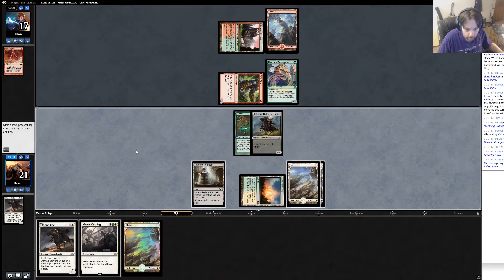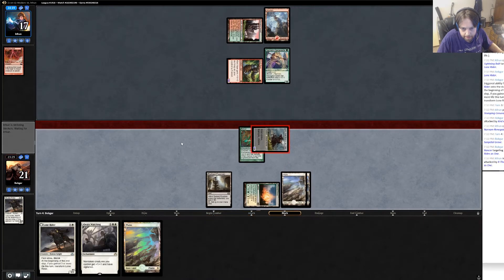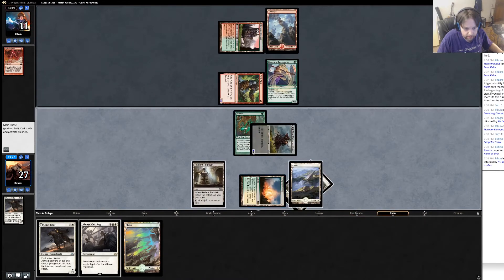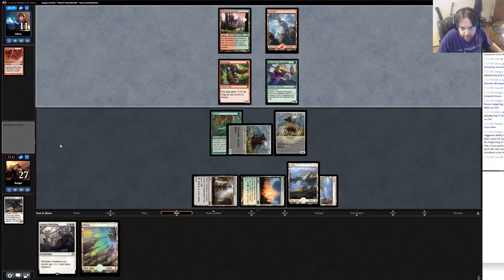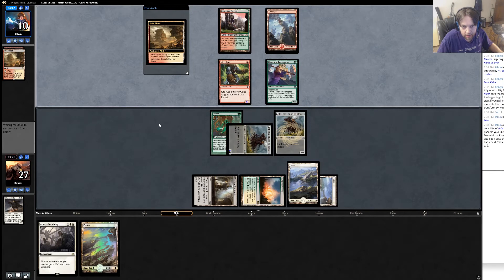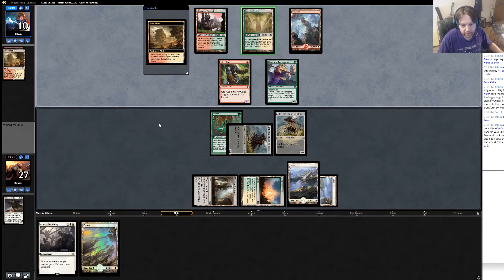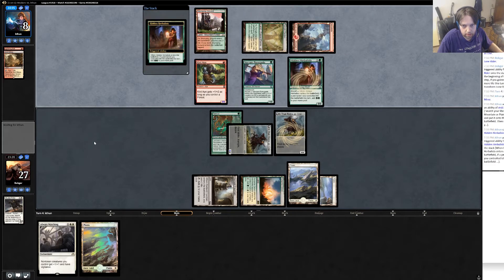There's a question of do I play Always Watching or do I just swing with Lone Rider? I think I just swing with this guy. He just takes — goes to 11, I go to 27. Play second Lone Rider, pass turn. He flips. The thing is I don't really need to block if he keeps attacking — maybe it's bad, maybe I should, but it's just not really important to me. Yes, a whole bunch of lands.